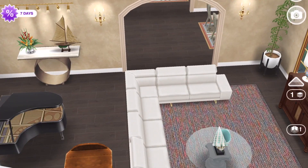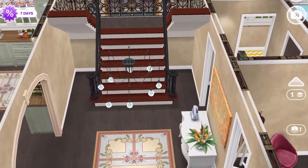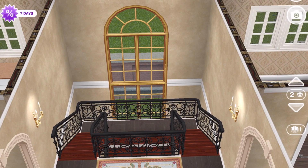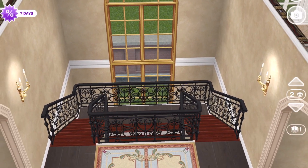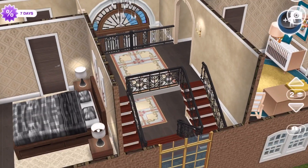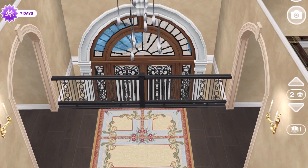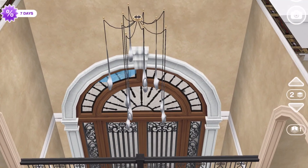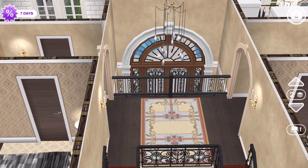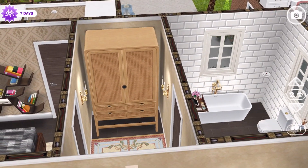That is all of the downstairs area. We'll come back to the foyer and go up to the landing. There is a very tall arched window at the back of the stairs, and the front part of the foyer is also a mezzanine so they can see down to whoever's at the front door. Coming through this archway there's just a little hallway.